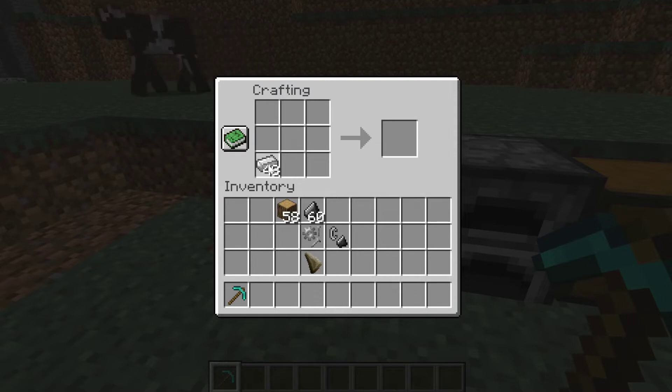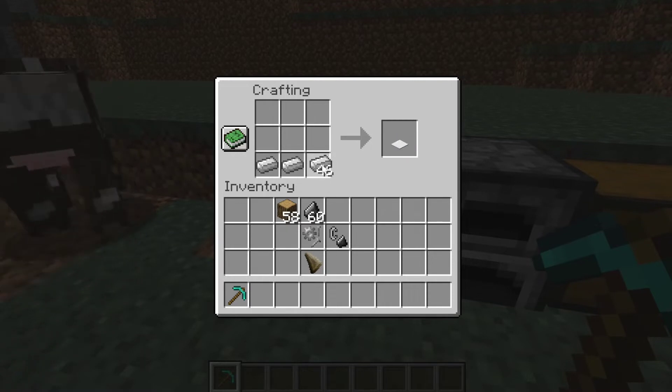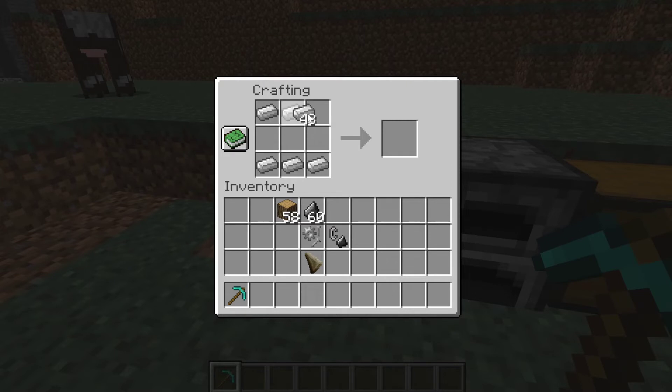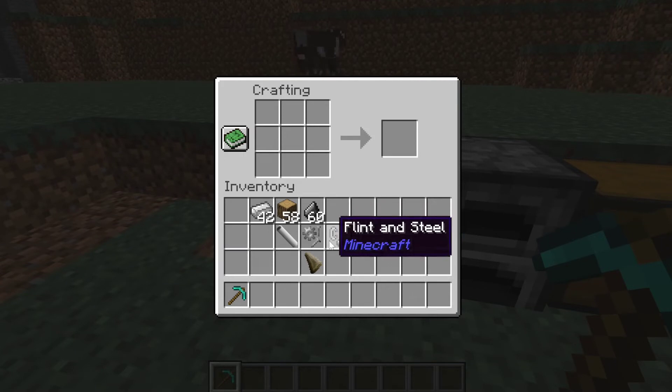Now you're going to make the barrel. You can make either a stone barrel or an iron barrel — today I'm showing you the iron barrel because it's better and has more durability. Guns actually have durability like other tools. Fill the bottom row with iron ingots, leave the middle row empty, fill the top row with iron ingots, and you'll get an iron barrel.